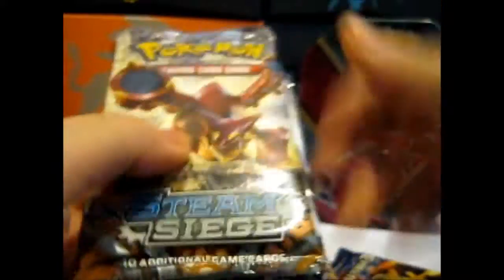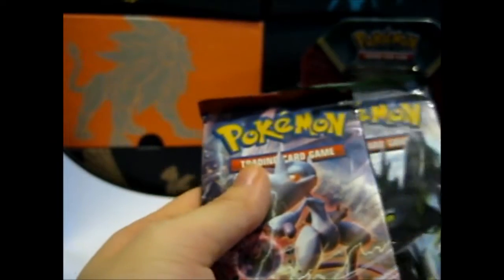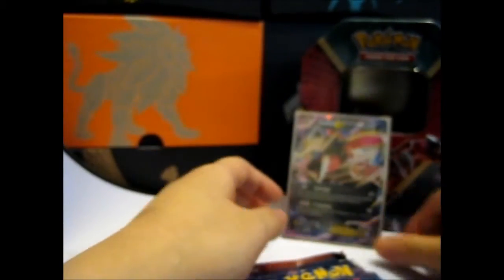It does come with a code card. Now for the packs — we got an Evolutions, a Steam Siege, a Fates Collide, and a Breakthrough. I think this is the order — well, it's the order I'm doing anyway.